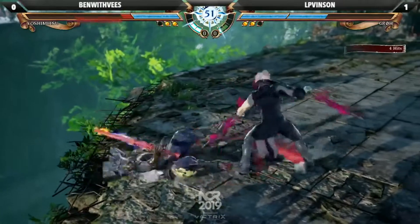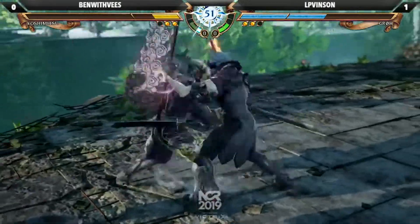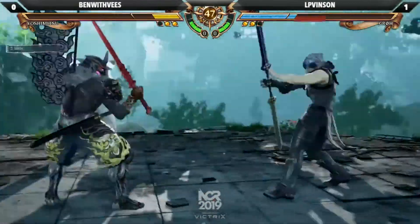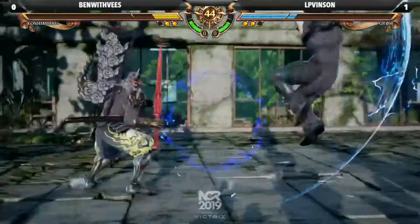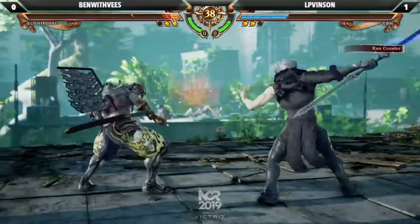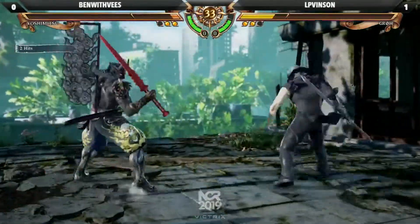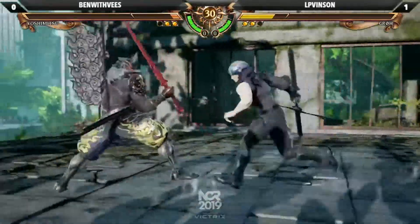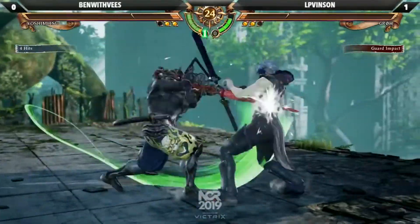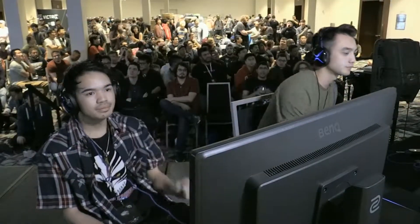That's the force set up again. Yoshimitsu now trapped to the wall — he's got to get away somehow. Nice throw break. Ben with Vs down to the last bit. Good block on the low, recognizing the start up. Good block on the mid. Still in the game. He got the launch. Goes for the mix — he blocked. Both of them scared to commit, just running up and blocking. Nice low, got him with the low, chasing him down. One more hit. There it is — Ben with Vs taking his first round.